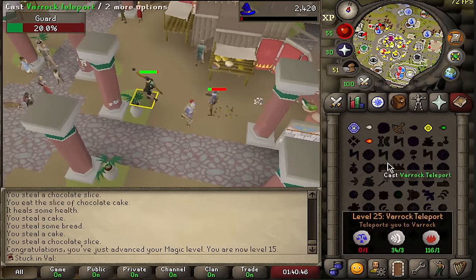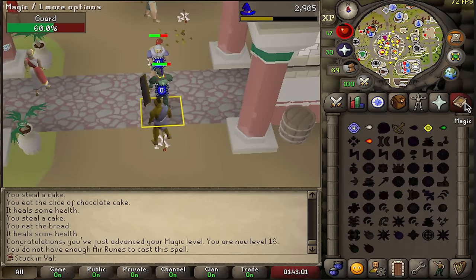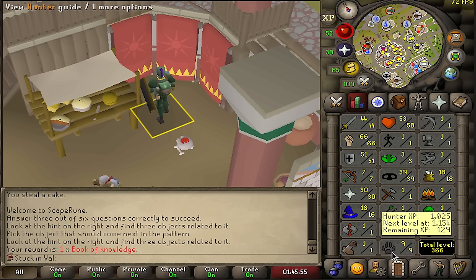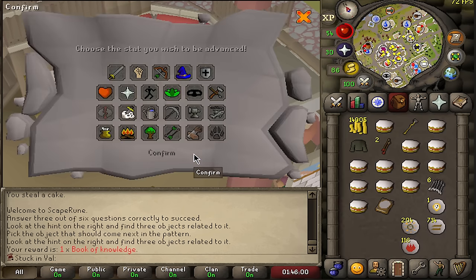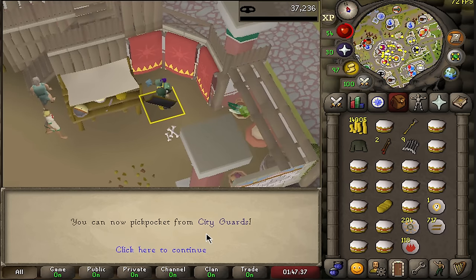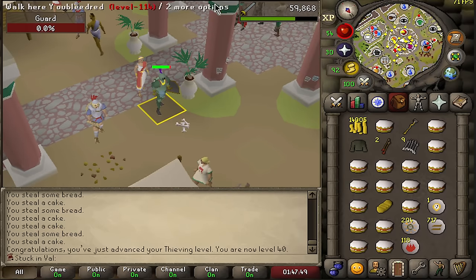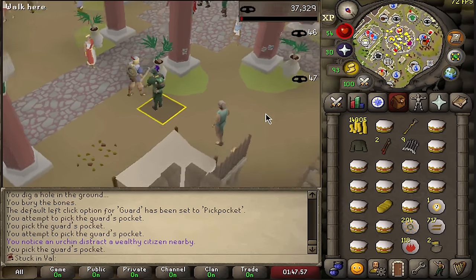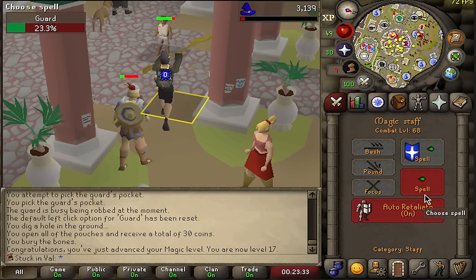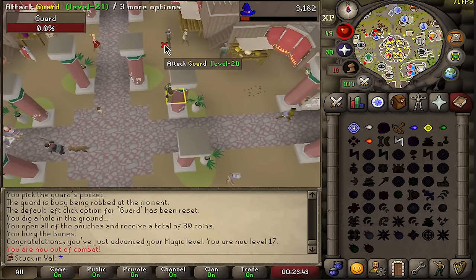We are now level 15 magic, but wind bolt isn't available yet — my mistake. Out of air runes again; went from 11 to 16 magic. One more level until wind bolts, which should increase XP per hour slightly. Now at level 17 magic using wind bolts with chaos runes, though limited by air rune supply. This is my loop: after every trip I bank my items, come back with all the runes I got, pick up a full inventory of cakes, then repeat.